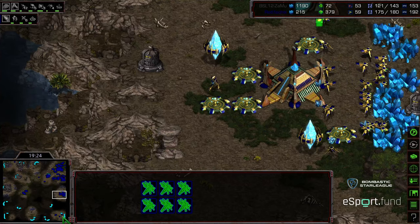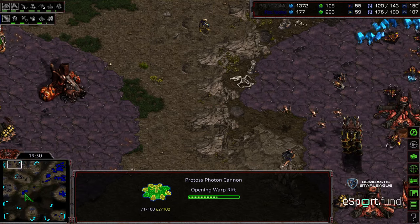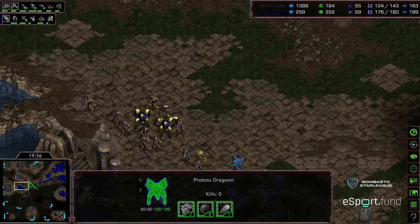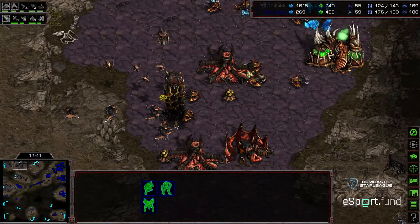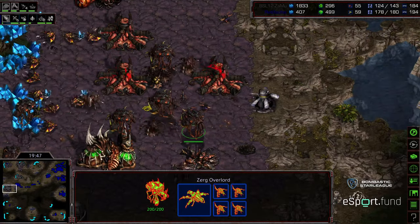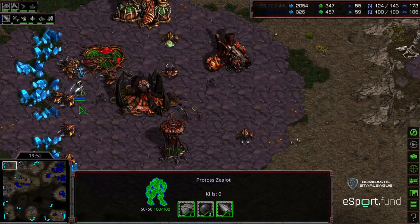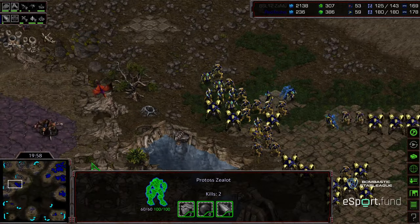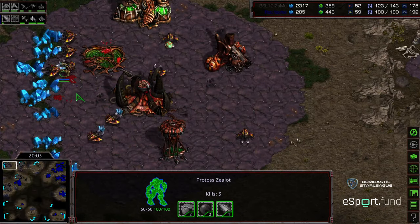Looks like a lot of these Probes are not, in fact, mining. The bottom right-hand corner should be established momentarily. I'm still going to give the edge overall to Fisheye — just because raw unit count is still there, and he is doing a pretty good job of staying on top of the upgrades. Looking for an X-factor of maybe a doom drop from Zammu comparatively. We do see some Overlords and Zerglings being loaded up to go ahead and do a drop someplace.